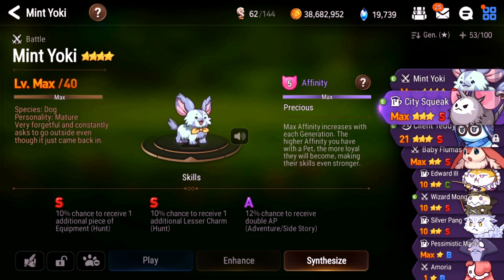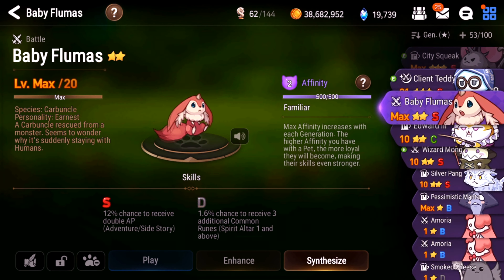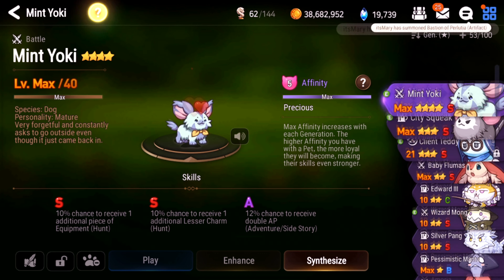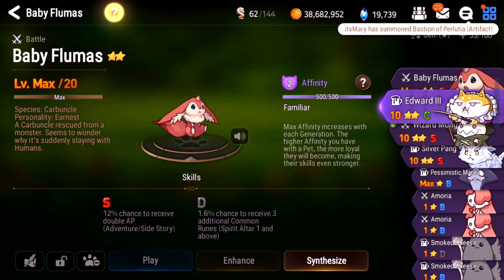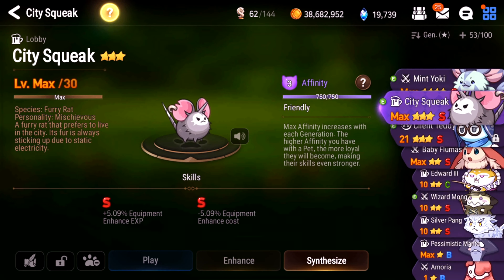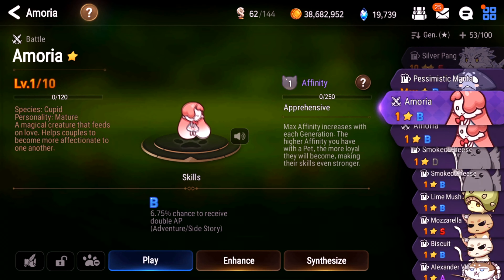Number three — probably the topic you care about — is pet skills. Every pet has different skills, so battle and lobby pets will have different skills; you'll never have a battle pet with an equipment enhance skill because it doesn't make sense. I'll put a link to a list of pet skills below. Basically, the skills are tuned towards hunts, spirit, altar, adventure, or side story — those are the four kinds of pets you're really going to want to build.